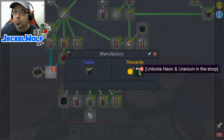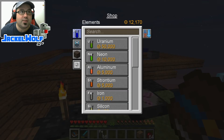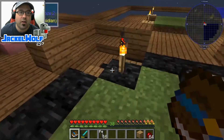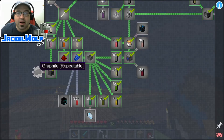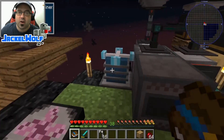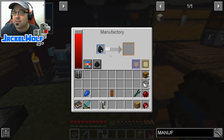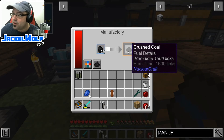Our last advancement for the day is going to be this graphite, which is a repeatable quest. We also get our 250 monies and we unlock Neon and Uranium in the shop — not going to buy any of those today because they are very expensive, but something to keep in mind. So we're going to look at this graphite quest and open up the manufactory. To make graphite, we need to first make coal dust. We've got 16 coal from the Chemical Combiner and some carbon — we're going to put that in the manufactory. It is very slowly going to make us some dust, and I'm going to cut here and let this finish.